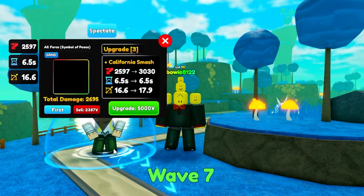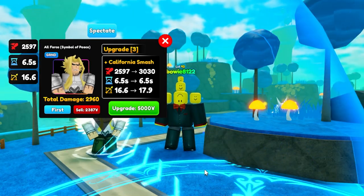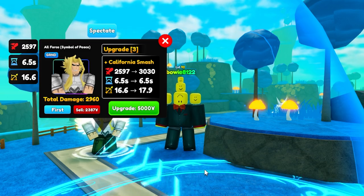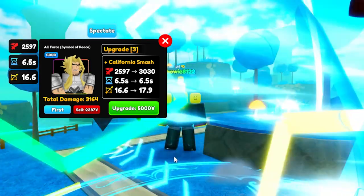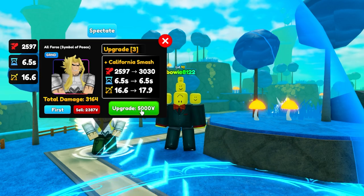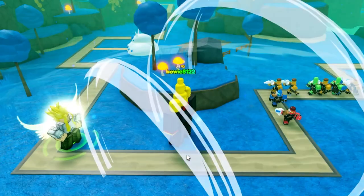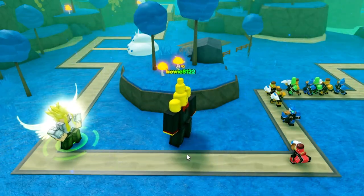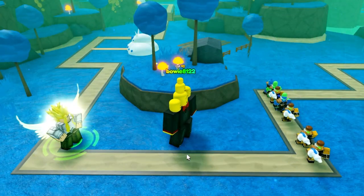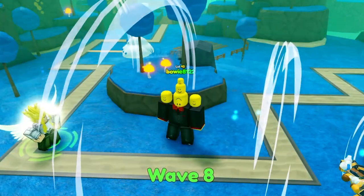We can do another upgrade. This time we push him up from 2,500 to around 3,000, which isn't that big of a jump. But he actually gets a new skill: California Smash, which has a really cool animation. He also gets a bit more range. There we go — he has this new attack. He does a cool swirl and hits them full on, doing massive AoE damage. I really enjoy how this looks, but it's nothing compared to his final skill.